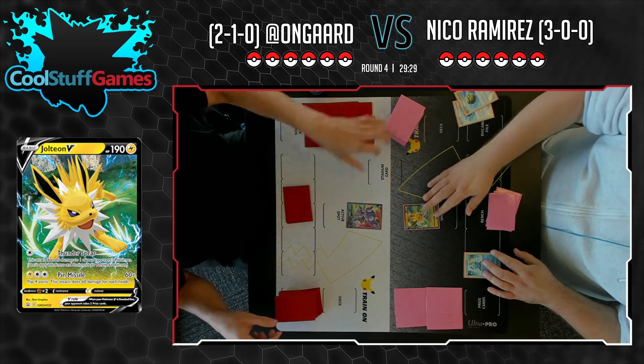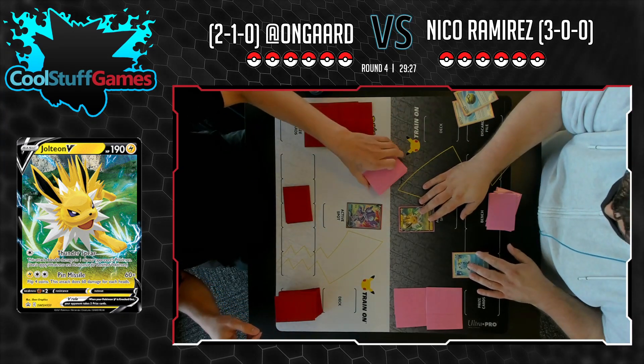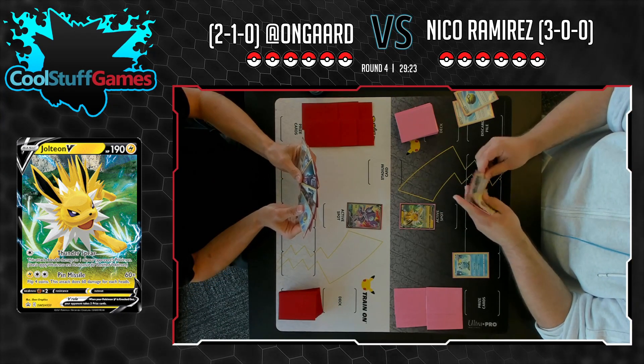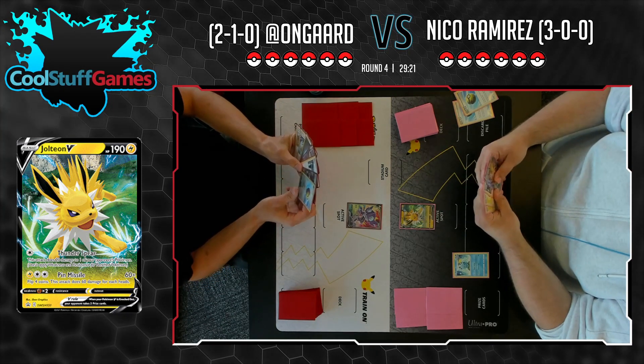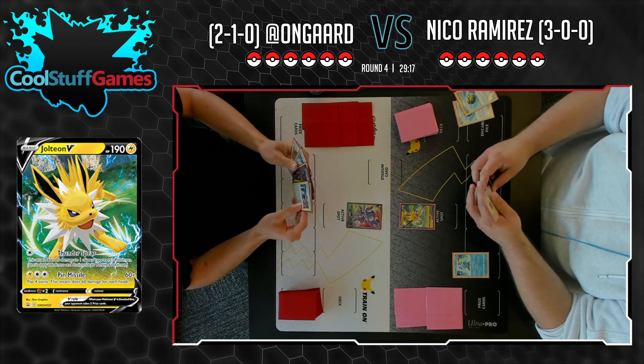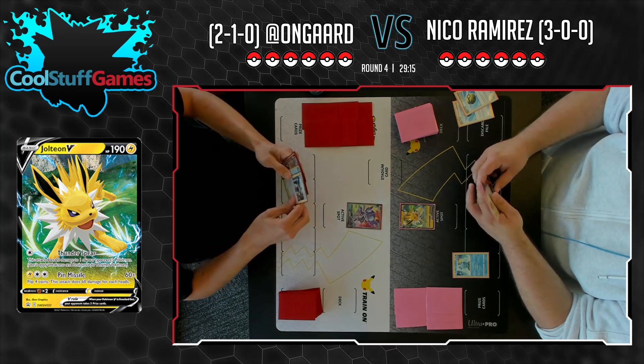Thunderspear is the attack on this Pokémon. This attack does 20 damage to one of your opponent's Pokémon — so it's just kind of a 'put 20 wherever you'd like.' Not really relevant. We are playing this card for its VMAX.